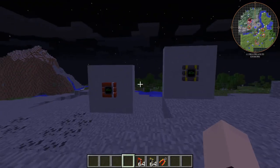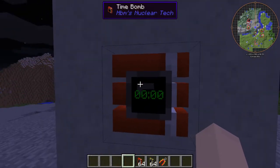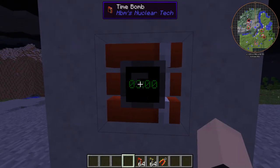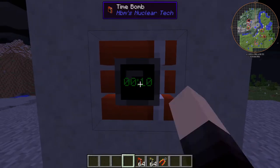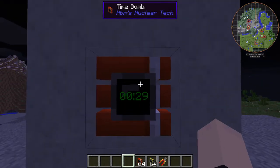So first things first here, the time bomb has three sticks of dynamite with this little interface here. Now if we click on it, we can actually add time up to like five minutes. We're going to set this for 30 seconds and when you want to actually arm it, you're going to shift click just like that.